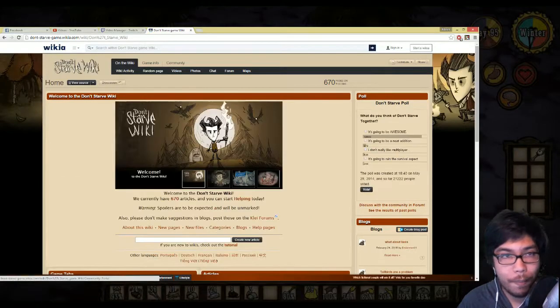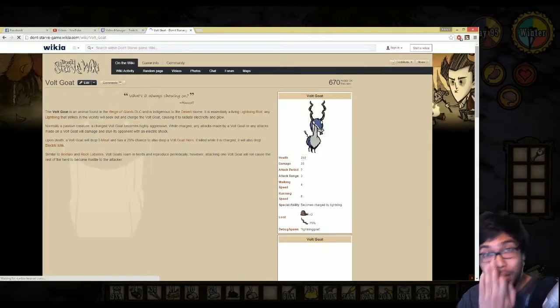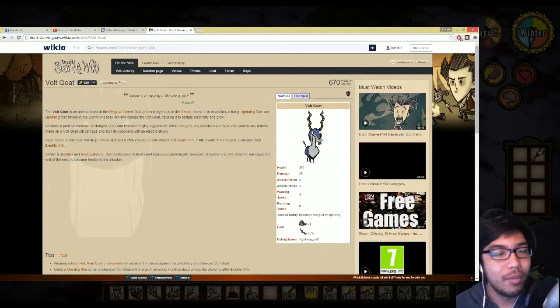A vault goat - let's see their behaviors. It's an animal found in the DLC, indigenous to the desert biome which we are in. It is essentially a living lightning rod - wow, that's pretty cool. Any lightning strikes within the vicinity will seek it out, causing it to radiate electricity and glow. Normally a passive creature, a charged vault goat becomes highly aggressive. Any attacks made on a charged goat will stun the player - that's pretty dang cool.